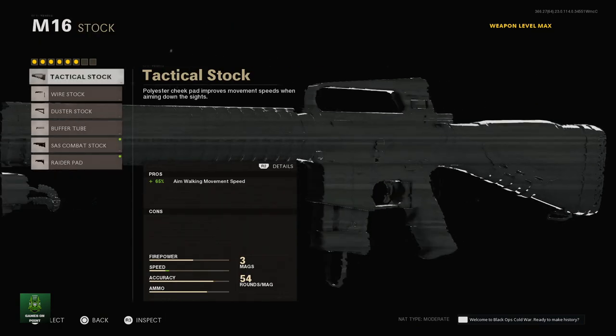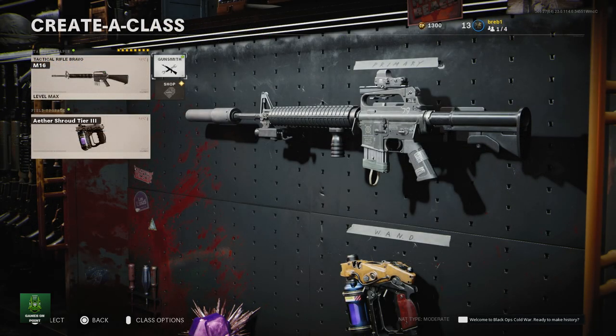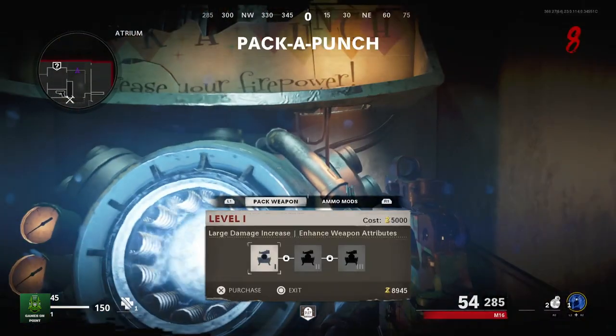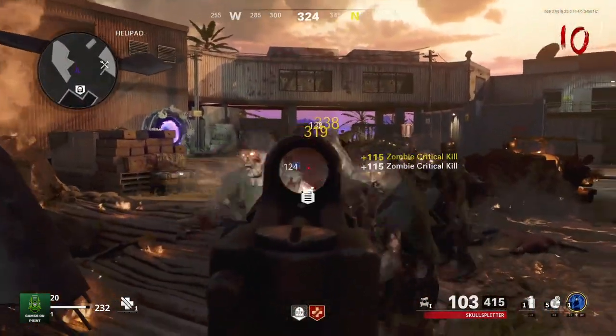So that is my preferred M16 loadout in Call of Duty Zombies. Let me know if you guys agree or what you would change on the loadout. Next, here are some examples of the different M16 pack-a-punch versions in action.